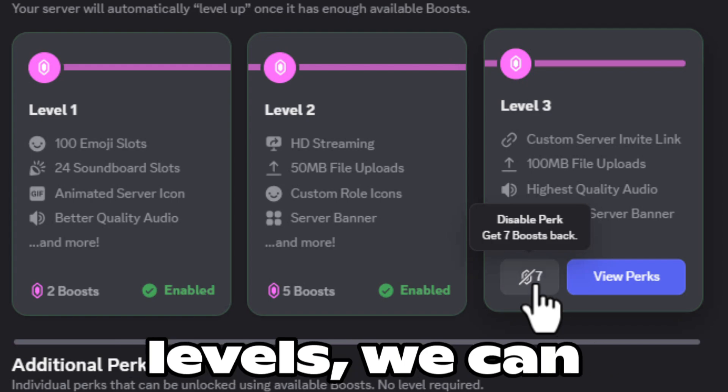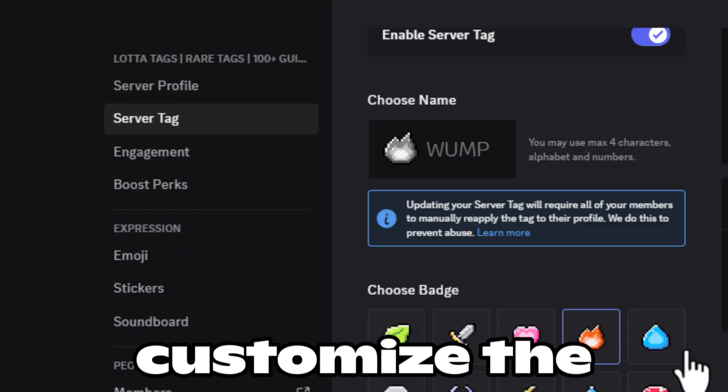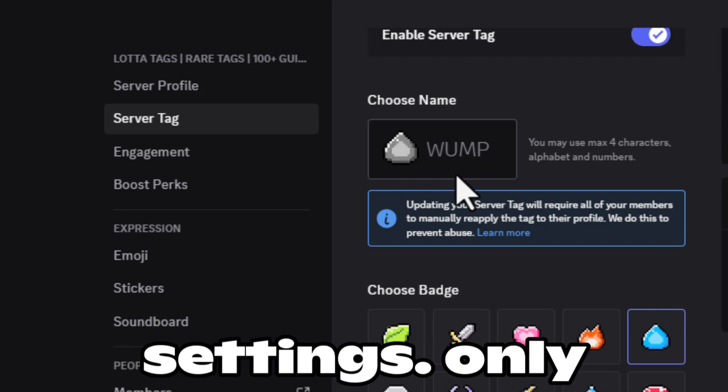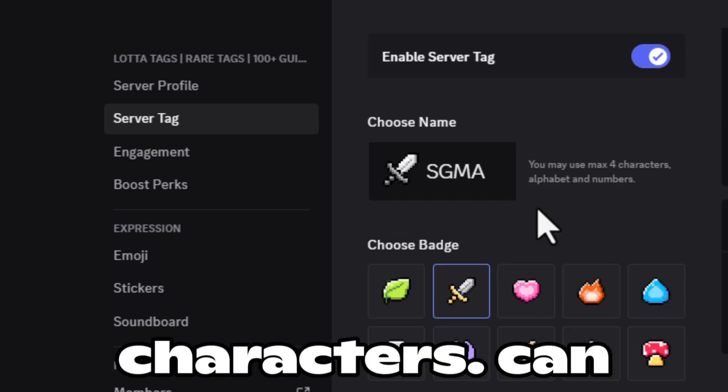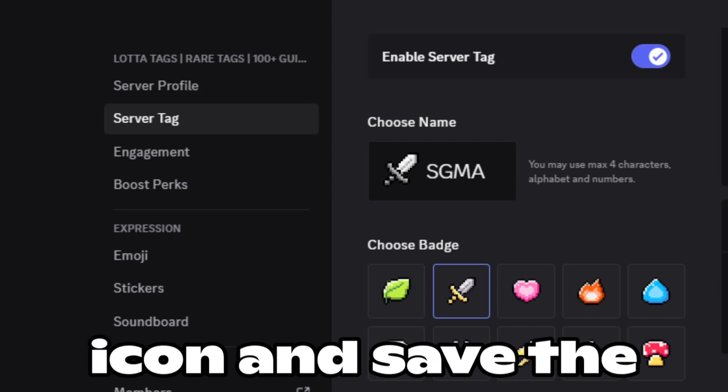At first, the upgrades go to levels, but we can remove those benefits and add them to individual servers. Once we do this, we can customize the tags to our liking in the server settings. It only allows four characters, but you can add more by using special symbols. Choose your icon and save the changes.